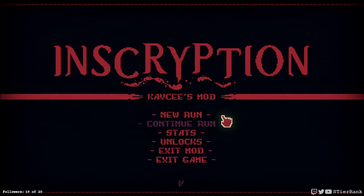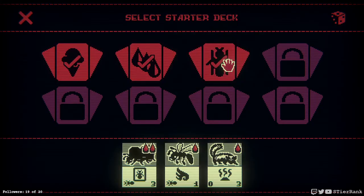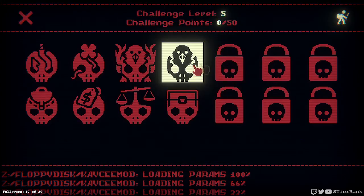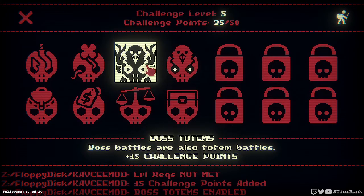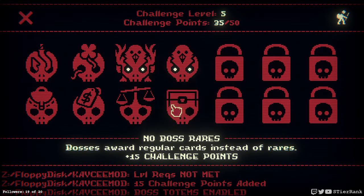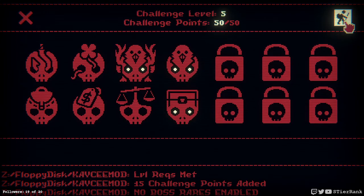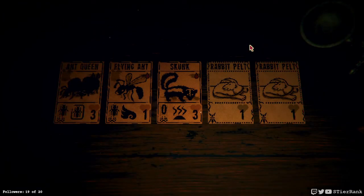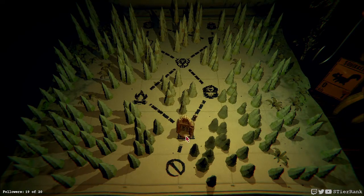Hello and welcome, this is ZestirRank and today I'm going to play some more Inscription Casey's mod and start a new run. I'll go with the Insect deck and we'll do all totem battles, boss totems, and that leaves us with 15 points left to get. So let's do no boss rares and see how we go. I had pretty good luck with our last run using the same set of challenges so maybe we'll get it this time.